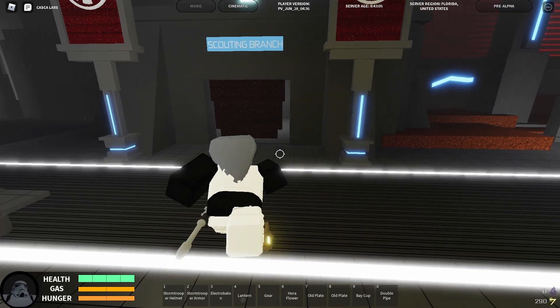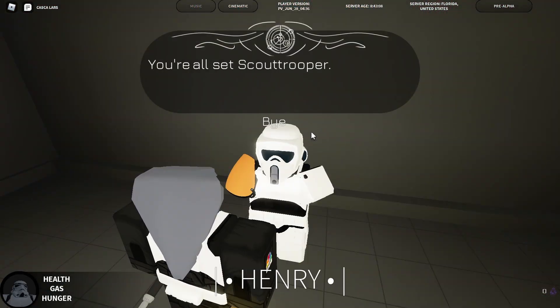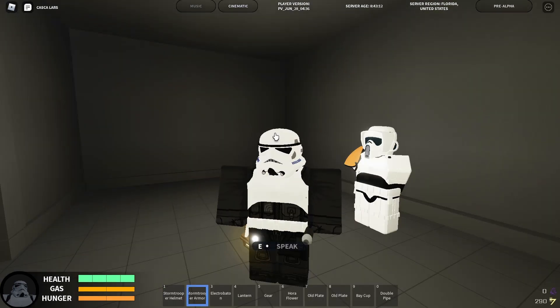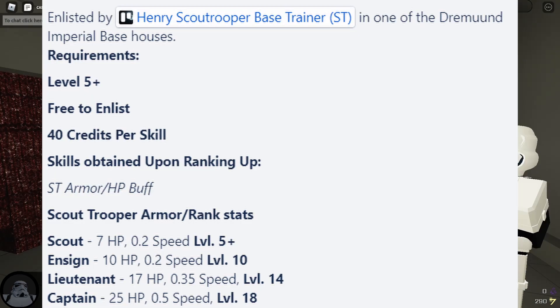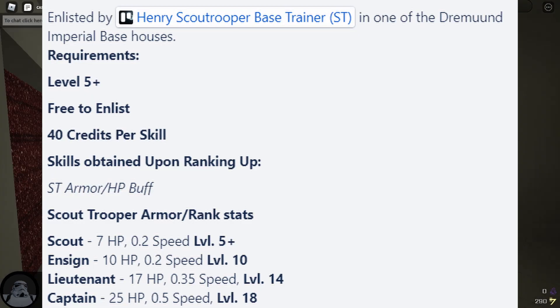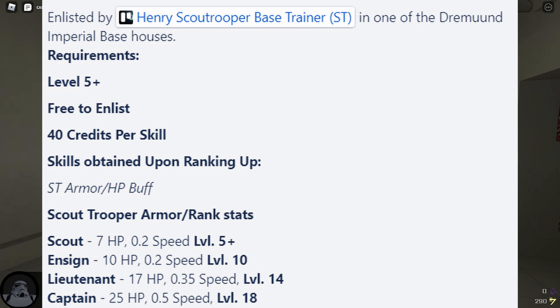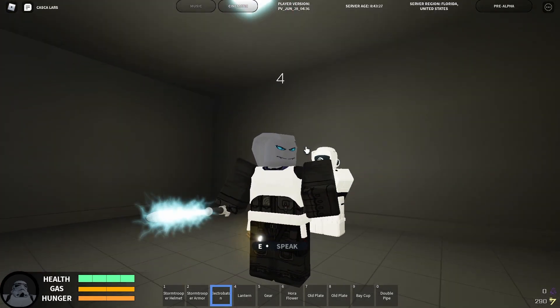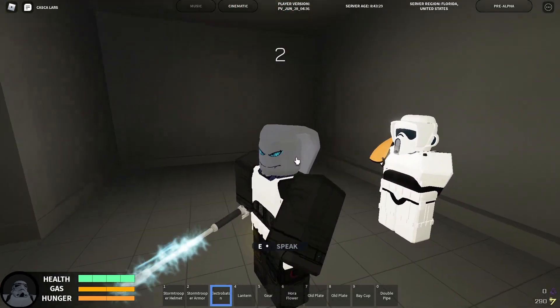Here's the scout trooper hut. Inside, he'll give you scout trooper armor if you're level 5 and you have 30 credits. He also lets you rank up in the scout troopers — I'll put the requirements on screen.